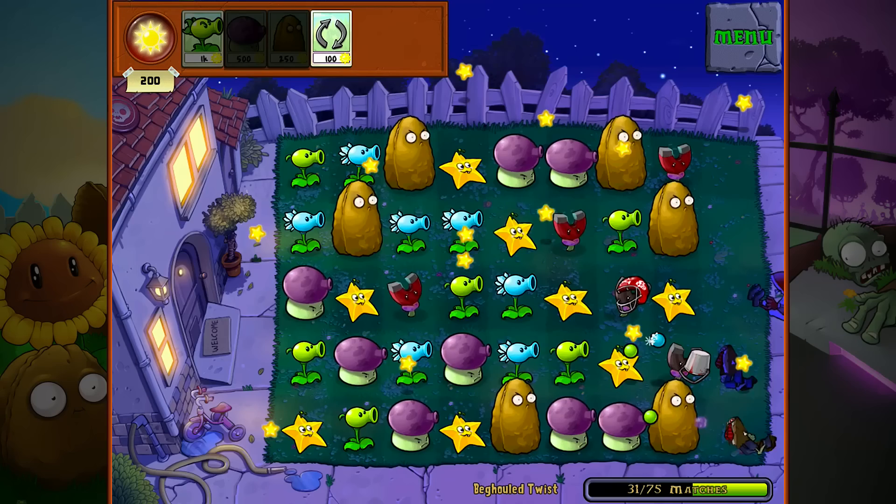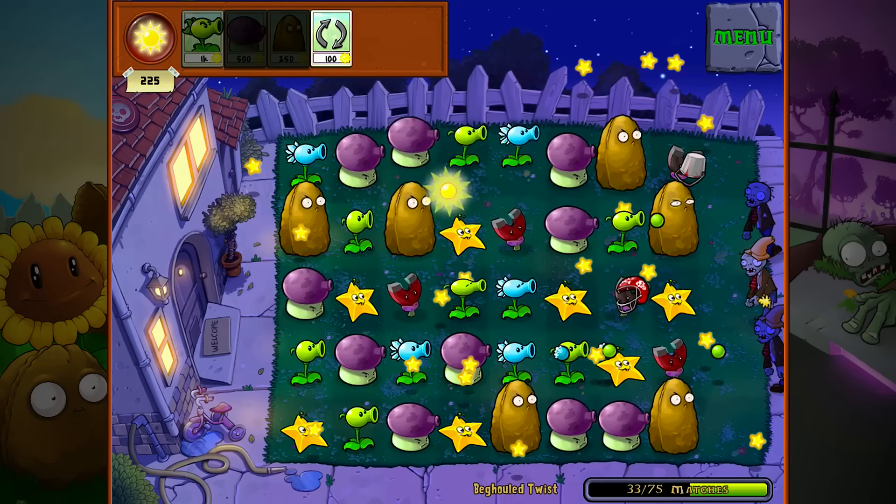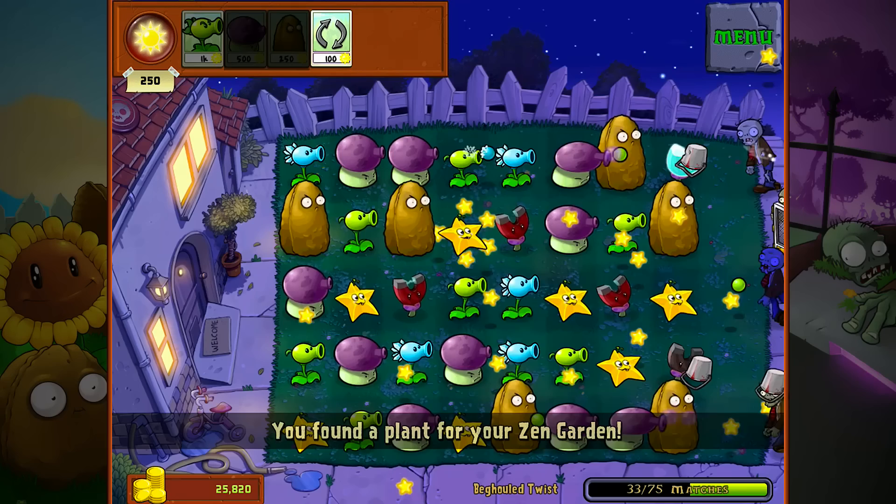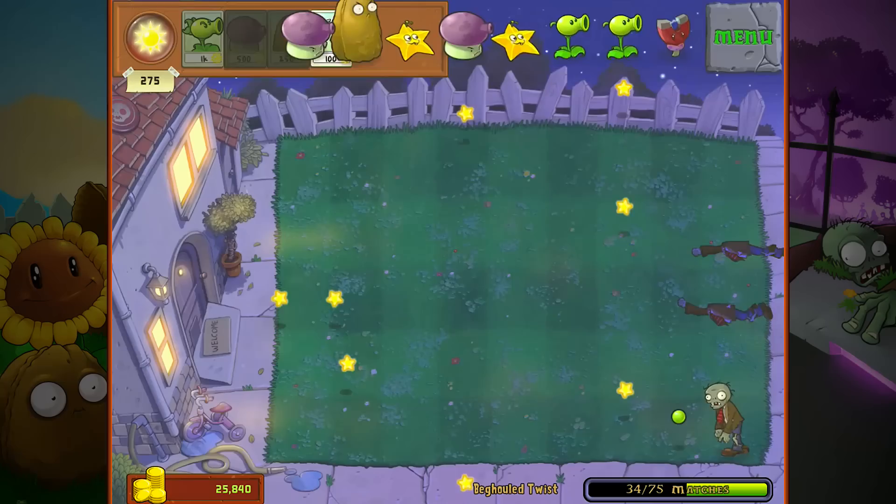None of these help. That helped right there. I need a thousand sun to upgrade all of my shooters to repeaters, so I want to get to that point if I can. I'm only at 250 — I'm a fourth of the way there. Found a plant for my zen garden — that's cool. Always love that, because I can sell those plants for money.